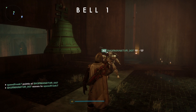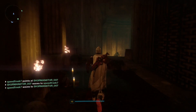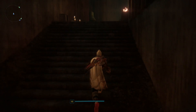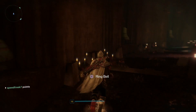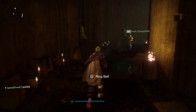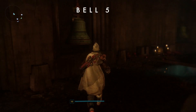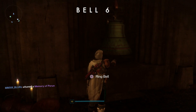So this is bell number one and Sherminator is standing next to that — he is going to be helping us out with this. Now we're just going to head back to the other side of the temple and find the rest of the bells. Here's bell number two, then bell number three, bell number four, and we've also got Porkchop right there — he's also going to be helping us out with this trophy. Bell number five and bell number six.